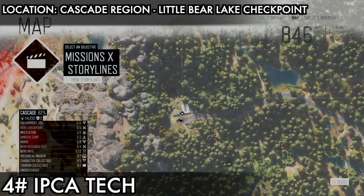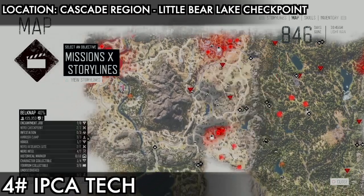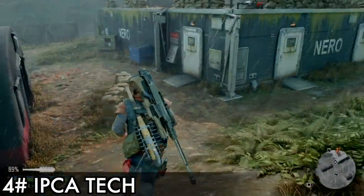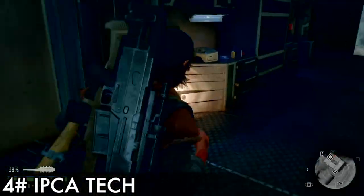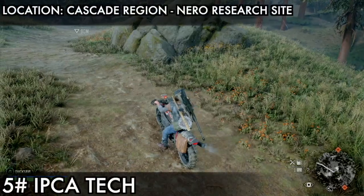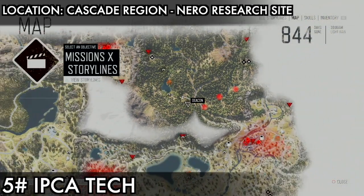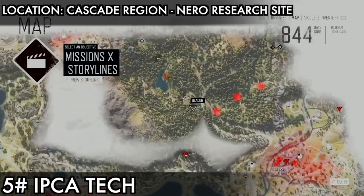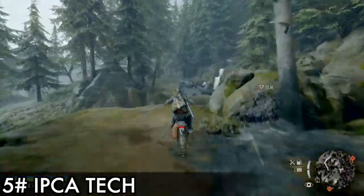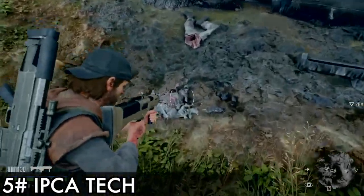If you've already been to these areas before, you probably already have half of them. Just go to these areas once more and check for yourself. This is one of the first areas — Little Bear Lake. You'll come here to find the nearest syringe, so you've probably already taken it. Sometimes the body is far from the checkpoint. Watch out for yellow-suited guys — they give you med kits. We're looking for white-suited guys. For the fifth one, the Narrow Research Site in the Cascade Region, just below Copeland's camp, we need the nitrous. Go with Copeland when given the choice between Copeland and Tucker, because you'll raise trust early and get the nitrous.